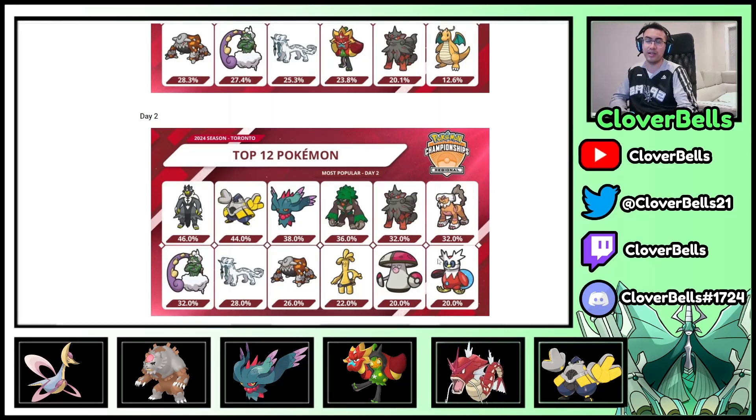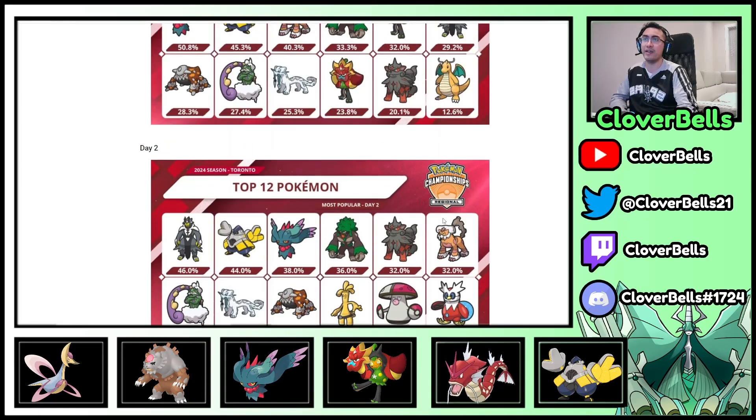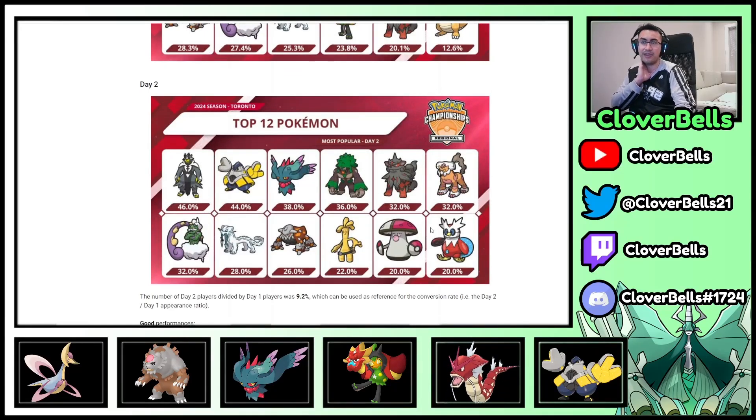We saw some great teams, especially Justin Tang's team, which we'll go into in a second. As far as where we go from here and the next regional, I think Amoonguss goes up — I think it'll crack 25% usage next time. Gholdengo stays around its current placement. I think Arcanine can rise a bit more, and if Arcanine rises, I expect Iron Bundle to also rise. Amoonguss went from 14% at Lyle to 20% now — another 5% is due. Get your Amoonguss counters ready, because this thing is not going away.